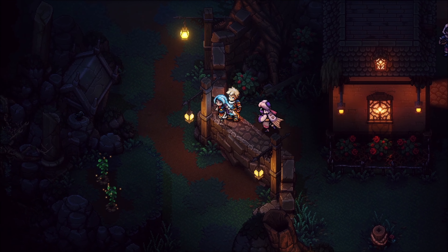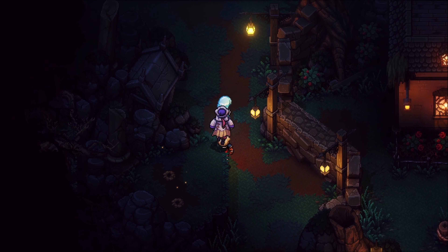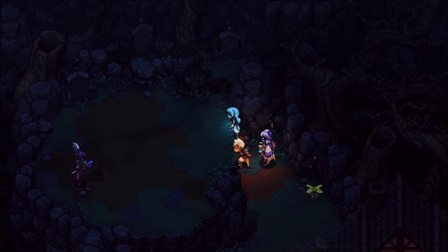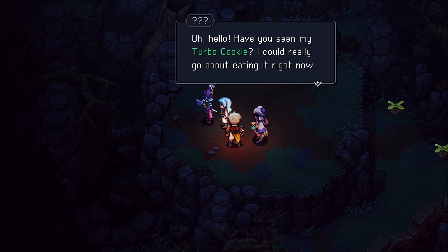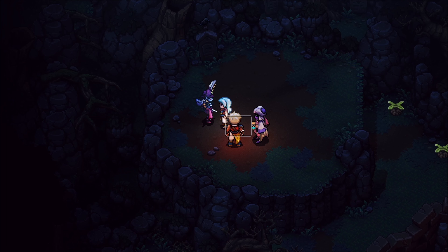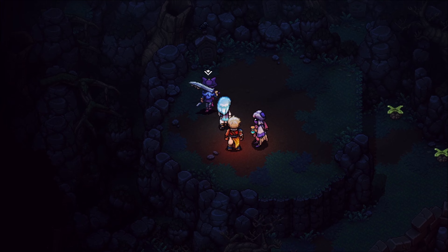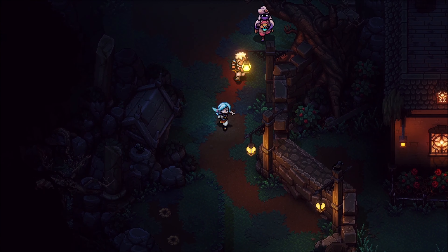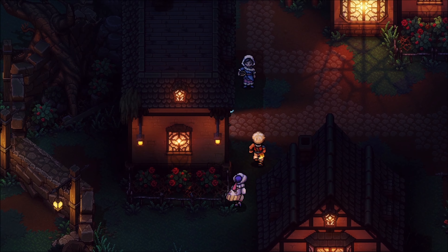In order to get there we need a key to go into a shed that was previously locked, found in the northern part of the town. First we need to go to this corner and talk to this ghost. She asks if we have seen her turbo cookie. At this point we do not have the cookie, but we need it and it can be found in Lusant. In order to get the cookie we do need the Grapplo, which is why you cannot start this before you have it.